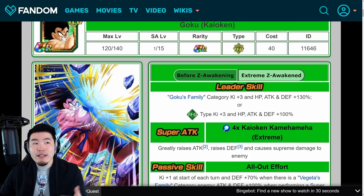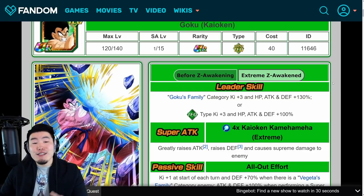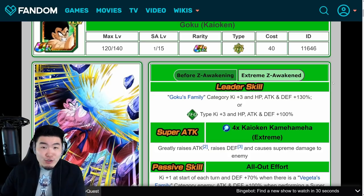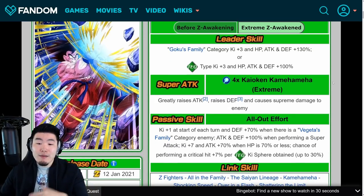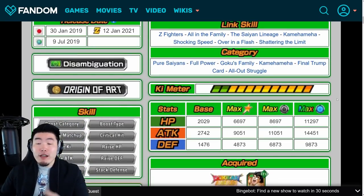But the thing is, both of these units were already very good before the EZA. I would argue that they didn't really need Extreme Z Awakenings. There are a bunch of other units in this game right now that need the EZA a lot more than Goku and Vegeta. So the fact that they got an Extreme Z Awakening and got some nice upgrades is great. One thing I didn't mention is that instead of just raising attack, now it's greatly raising attack, which will make a huge difference in longer events.